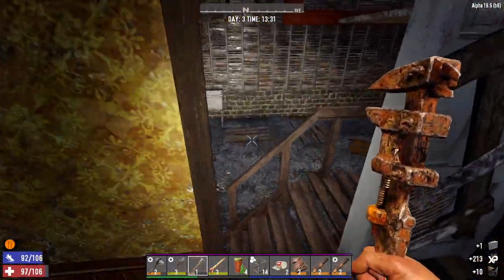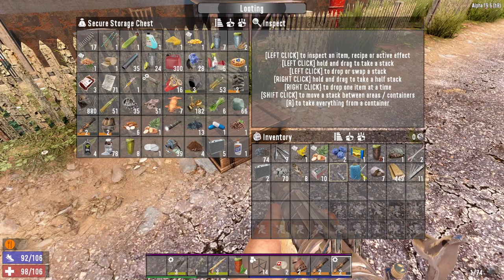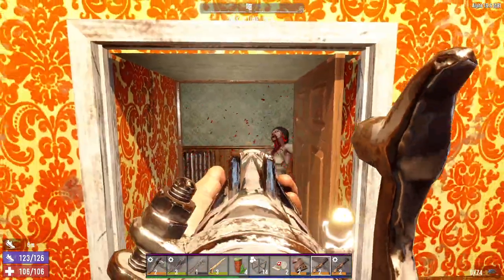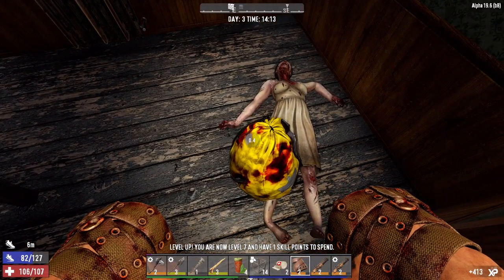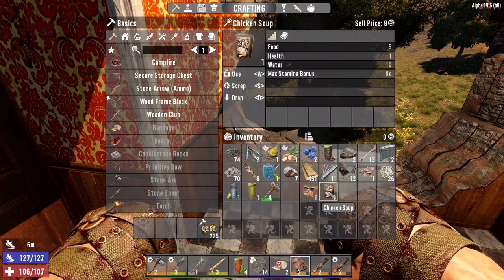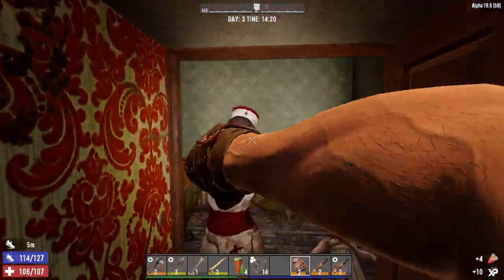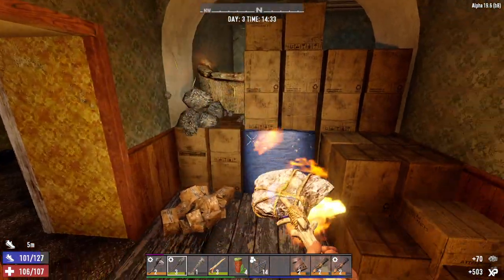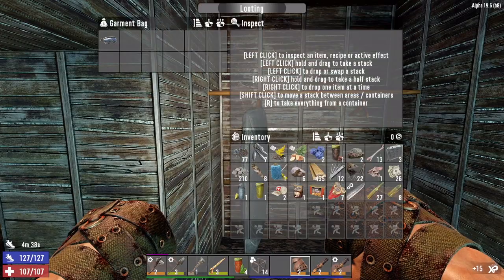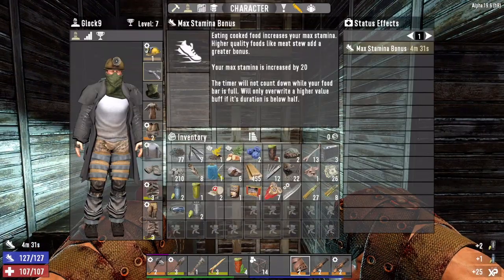Let's stop at the storage chest real quick before we head upstairs because we are just about encumbered. A duster - and a level four stone sledgehammer. Let's put the duster on. I can't do anything with this food but I am going to bring this sledgehammer down. Ski goggles - agility goggles. Since we're not wearing the nerdy glasses or lucky looter goggles, let's throw those on.